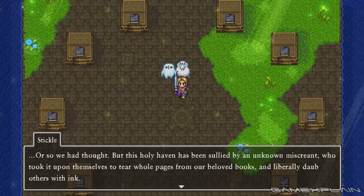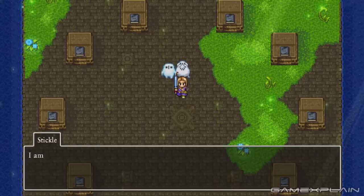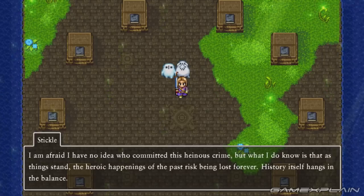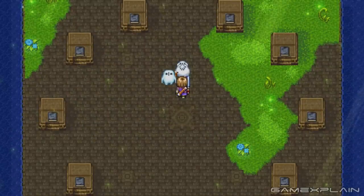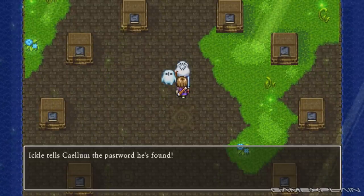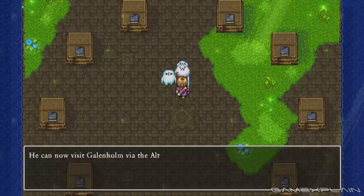We'll be keeping to the order of the passwords listed in the game. That way if you missed one, you can search for the exact Tockle you need. So let's get started. It's impossible to miss the first password as Mayor Stickle provides it himself, allowing access to Gallenholm in the Altar of Origins.